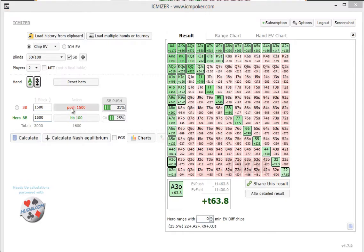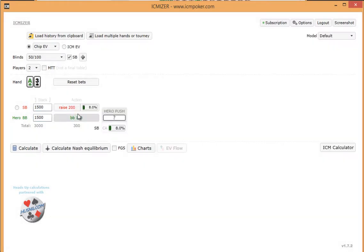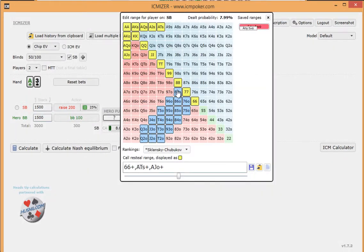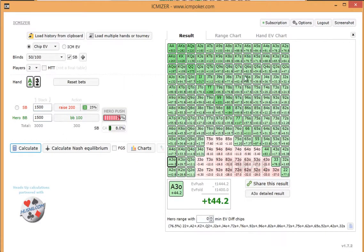Rather than having the small blind move all in, we can also set him to min-raise and we can calculate the proper reshove range. We set the min-raise range, throw in a few random raise-fold hands here. You can do that by clicking and holding the mouse button and dragging it across the hands, or individually selecting them. Then we set the small blind's calling range to our reshove, and then we can calculate, and this gives us another graph.